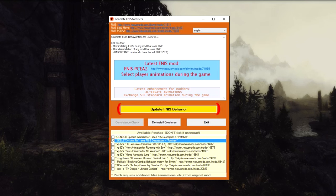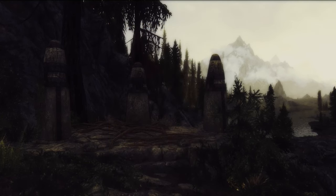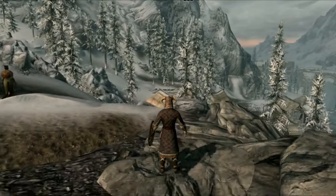Go ahead and click the big Update FINIS Behavior button and let it run. It might take a minute or two, but after this you're all ready to go. Now, if something went wrong in this step... oh, you'll know.